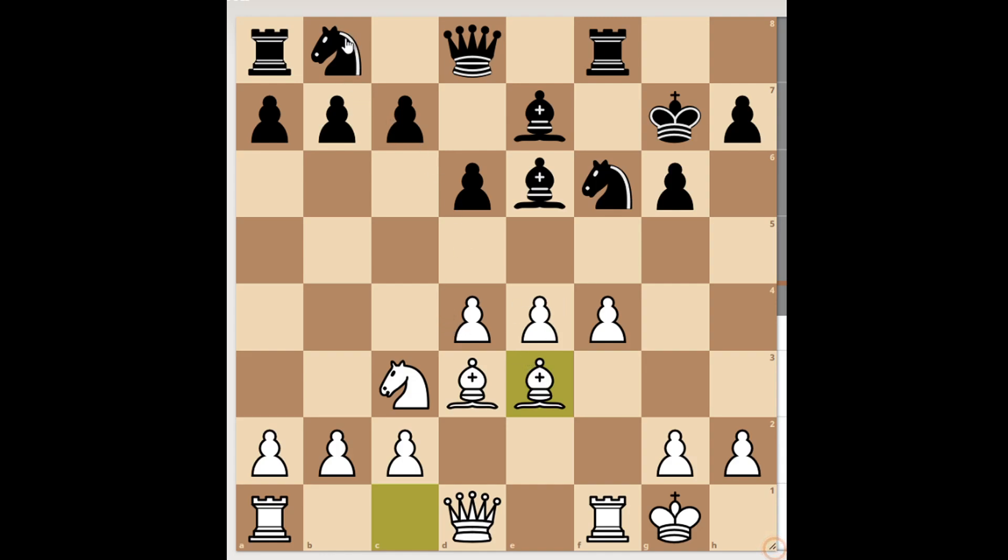Black has to be really careful with moving the knight. For instance, Knight to c6 will result in a fork. Knight to d7 also makes all these pieces really vulnerable. The engine proposes h3, taking the g4 square away from black's pieces and then preparing the march of pieces in the attack. So this position is about equal, but black has to play really precisely.